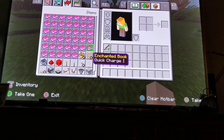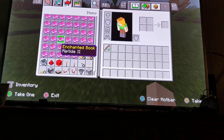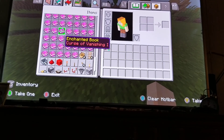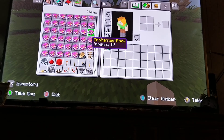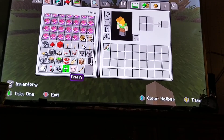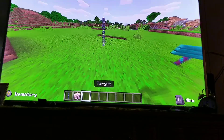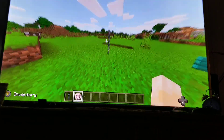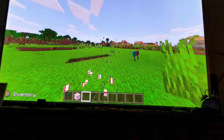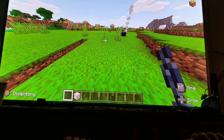There's Soul Speed 2 and Soul Speed 3 — I'll tell you more about those in the next episode. There's also Curse of Vanishing 1, though I'm not sure what that one does exactly. And they added chains to the game — look how cool this is. They also added a target block so you can practice your aim, and when you drop something there's a brand new sound.